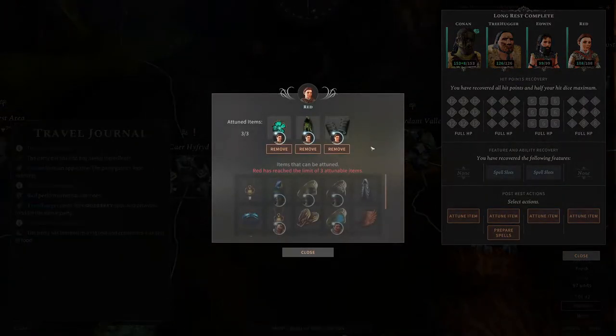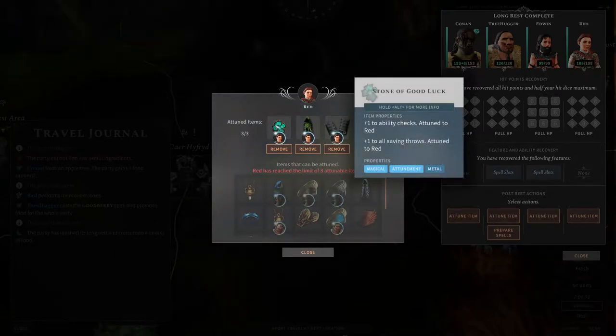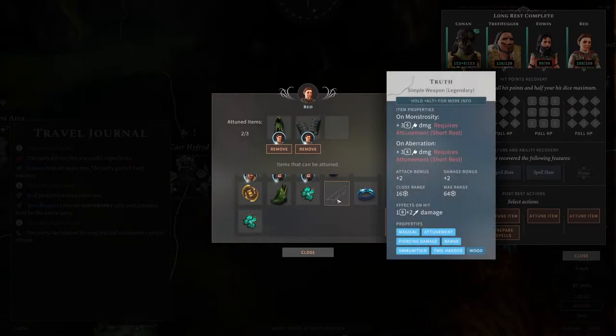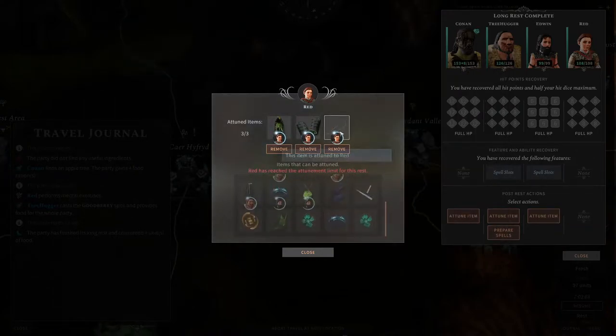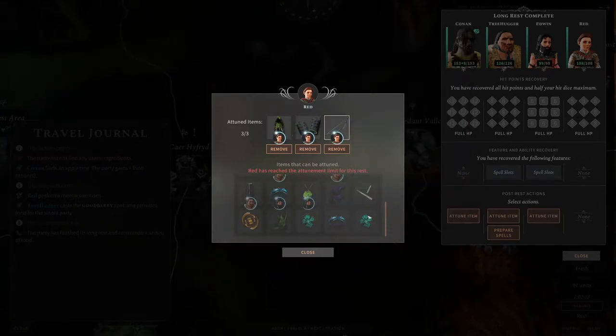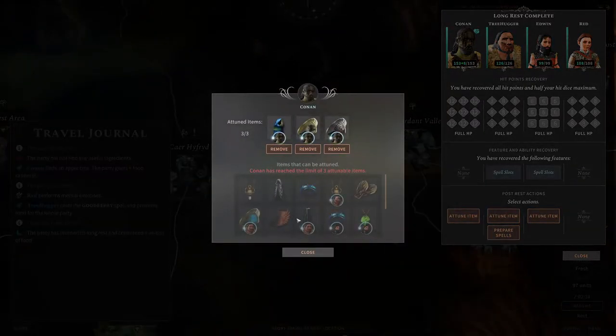So I want to attune. I'm gonna remove this one, which I do like. It does make me a little bit sad, but I will remove this to get this one — Truth. Because it should work out very well against these particular enemies. And it's also just a plus two shortbow. Legendary weapon, apparently. Okay. In terms of attunement, this is done.